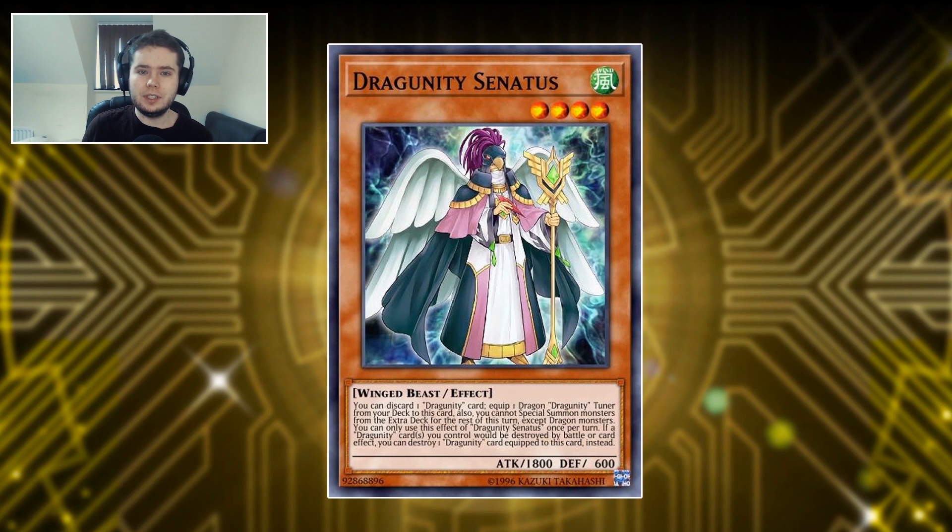Then we have Dragoonti Senatus, a Super Rare level 4 Winged Beast. You can discard one Dragoonti card to equip one Dragon-type Dragoonti Tuner from your deck to this card — though you can't special summon monsters except Dragon-types this turn, which is fine because that's what the deck does anyway. If a Dragoonti card you control would be destroyed by battle or card effect, you can destroy one Dragoonti card equipped to this card instead, similar to a Six Samurai card.